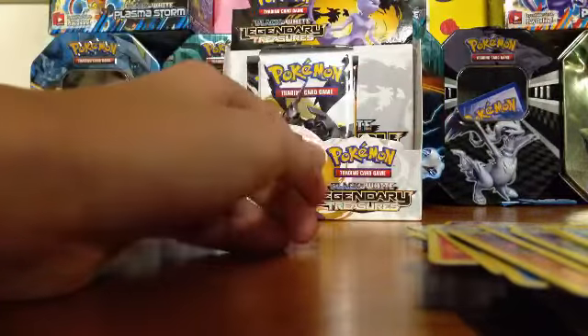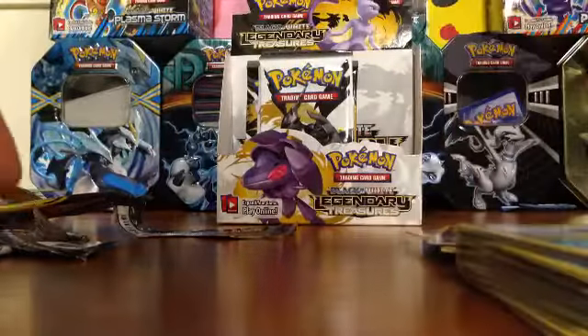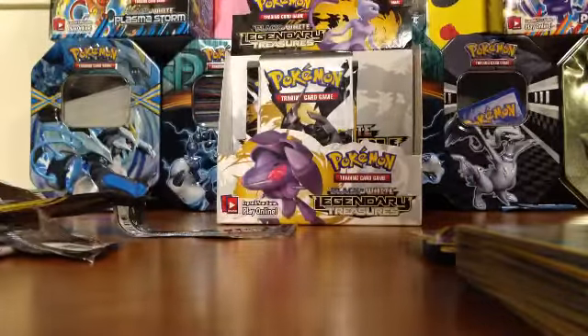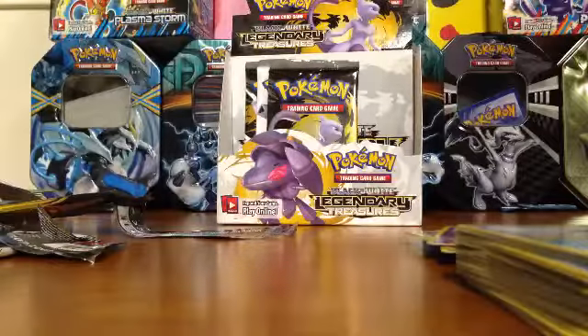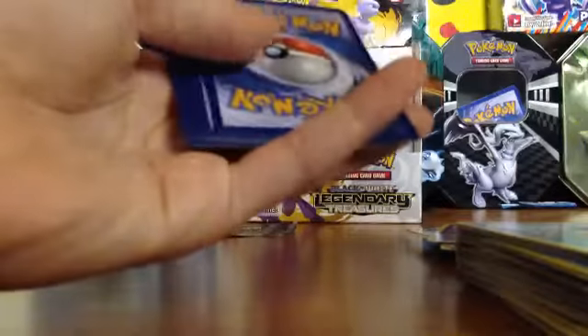I need to use a sleeve for that. Take a sleeve off one of these - don't take one off Haxorus, take it off a Meloetta full art. Looks like you got the thing that you wanted. This isn't a golden card - THIS is a golden card. What if Meloetta sang Justin Bieber songs? This is a mess over here, trying to get everything organized and running out of sleeves.